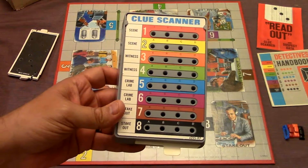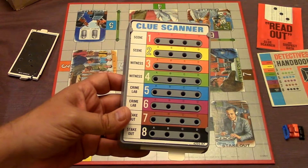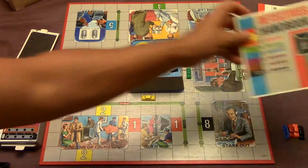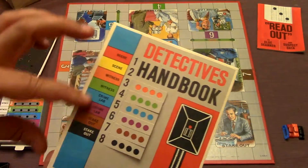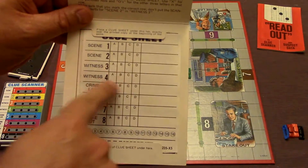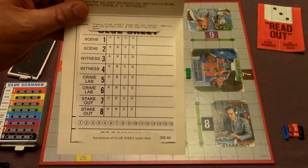There are three different crimes that you are going to be able to choose from to try to solve: robbery, murder, and swindling. Once you decide which crime you're going to do, each person is going to receive what is called the detective's handbook. This basically has a list of all the different locations on here, and if you open it up, this little space is where you're going to write down the clue.